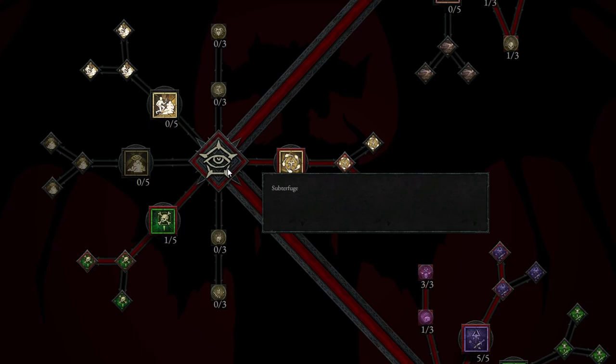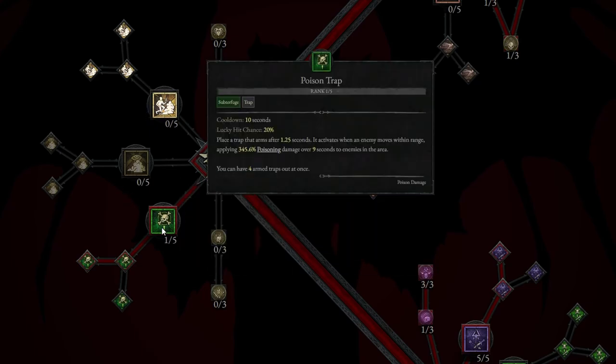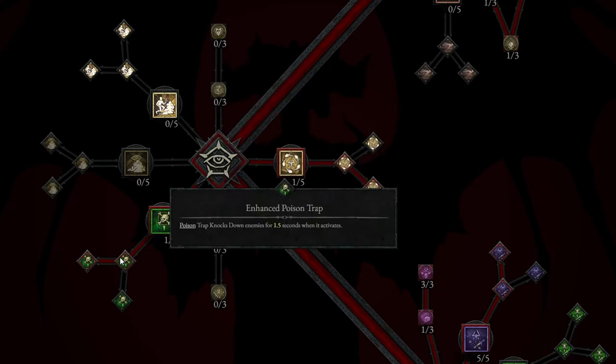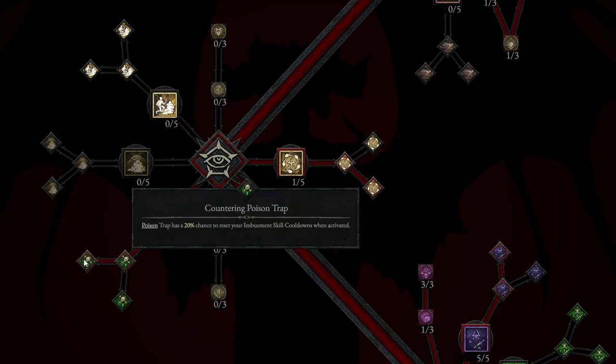Going down to the trap section of abilities, we are going to take Poison Trap. This basically places a trap that arms after 1.25 seconds, and it activates when an enemy moves within range, poisoning all enemies over 9 seconds in the area — very, very strong. We're also going to take the Enhanced Poison Trap, which knocks down enemies for 1.5 seconds when it activates. And then the Countering Poison Trap: this Poison Trap has a 20% chance to reset your Imbuement skill cooldowns when activated.